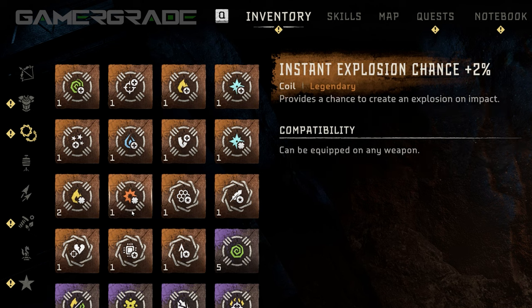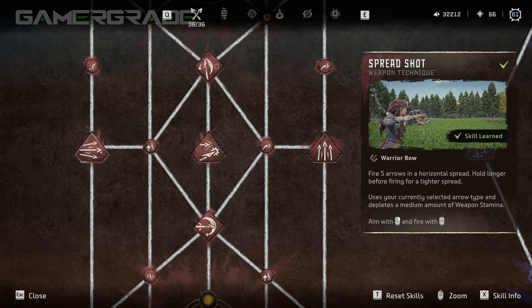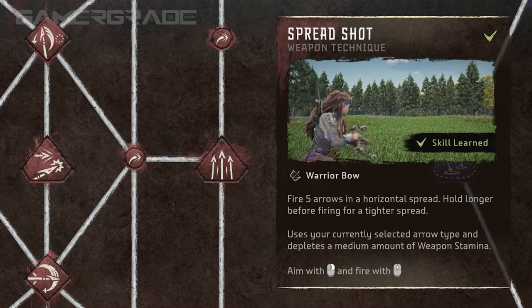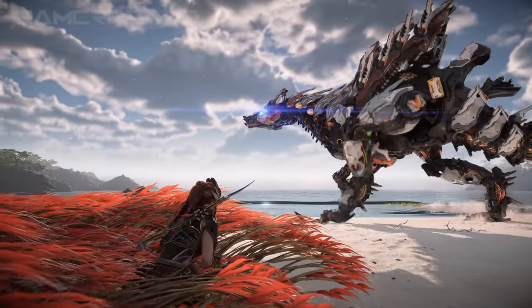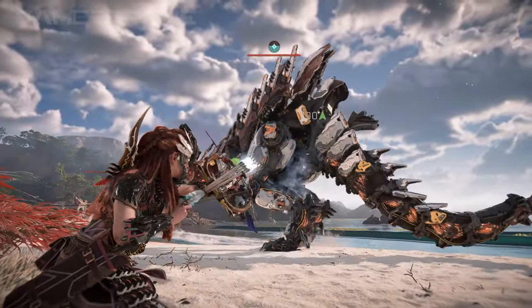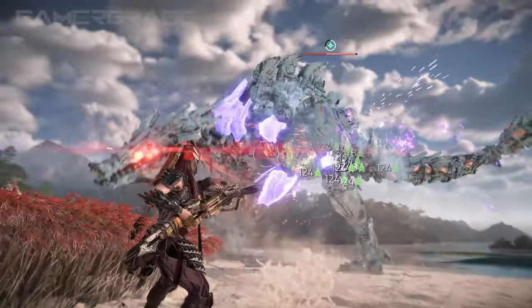Multiple instant state elemental coils are also viable thanks to the high rate of fire. The three available weapon techniques for all Warrior Bows can be found on the Warrior skill tree: Spreadshot, Melee Detonator and Burst Fire. Spreadshot allows Aloy to fire off five of her currently selected light arrows simultaneously in a horizontal spread, ideal for triggering elemental limits quickly. Even though fully drawing the weapon while using this technique will increase accuracy, it's still a relatively wide angle. Spreadshot should only be utilised against medium to large size machines at close range, increasing the chances of all five arrows hitting the target. Spreadshot will consume 30 stamina per shot.